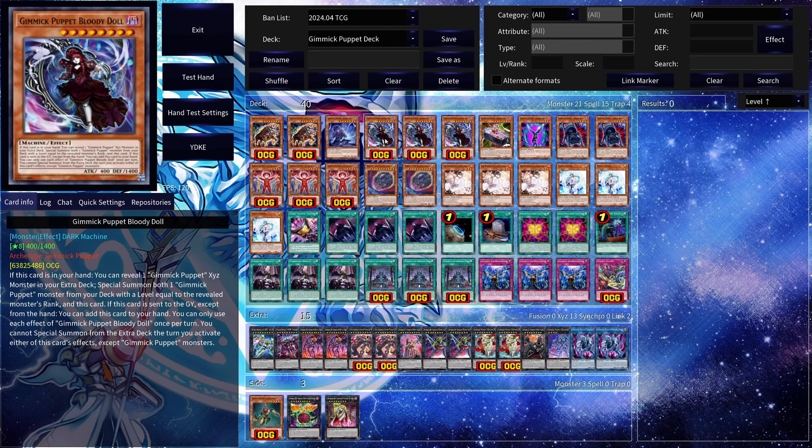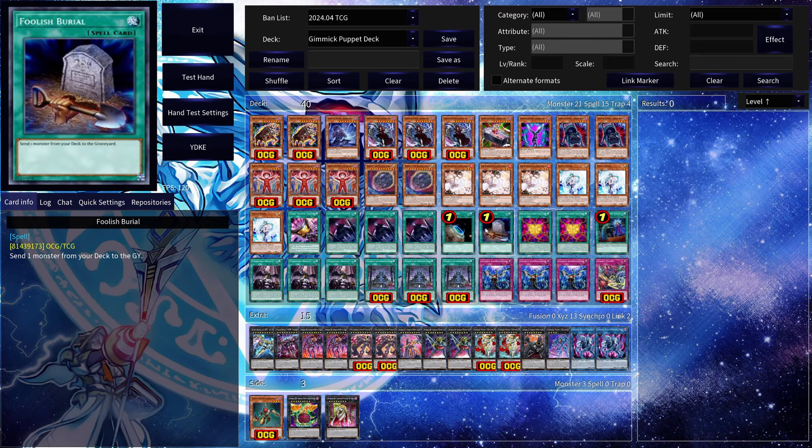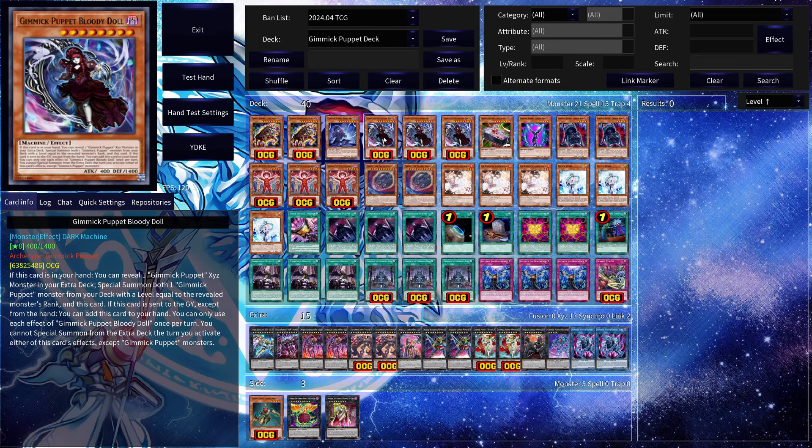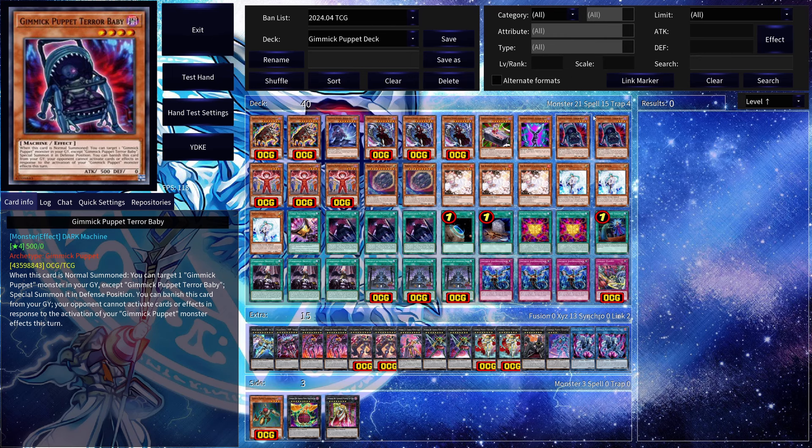Then we have three copies of Gimmick Puppet Bloody Doll. If this card is in your hand you can reveal one Gimmick Puppet Exceed monster in your extra deck and special summon both this card and another monster that matches that level. If this card is in the graveyard you can add it to your hand, making it a great target to pitch using Little Soldier or Foolish Burial — just a great card that provides a lot of value. One copy of Gimmick Puppet Tree Read as a great extender.